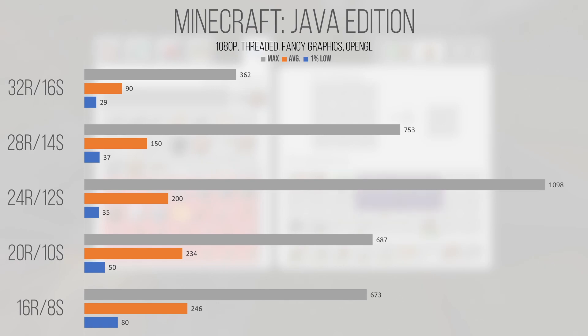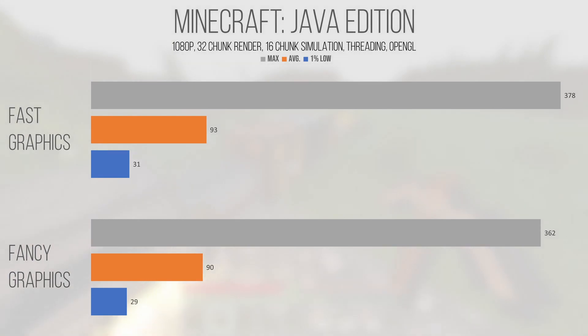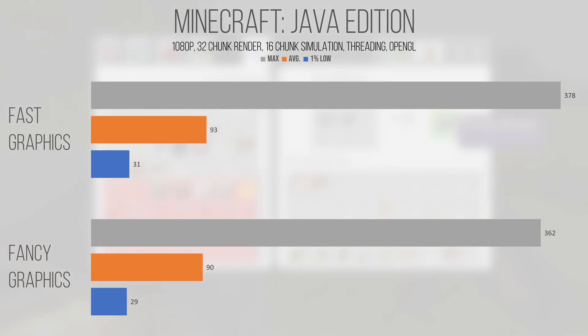To see if it's in fact the simulation distance that's primarily affecting the stuttering, I performed a test keeping the render distance set to 32 chunks and gradually reduced the simulation distance. After running said test, it appears there's a slight correlation between the setting and the 1% lows, but ultimately most of your performance gains are going to be from reducing the actual render distance of the camera. Additionally, I ran a test to compare the fast graphics settings with the fancy graphics settings, and at 1080p with 32-chunk render distance using the threaded render mode, the performance uplift from going to fast graphics was so minor that it's really not worth covering.